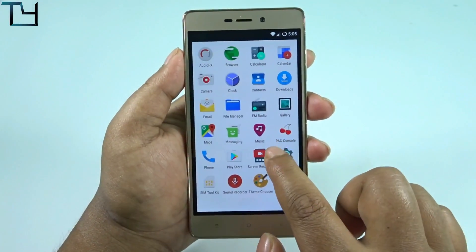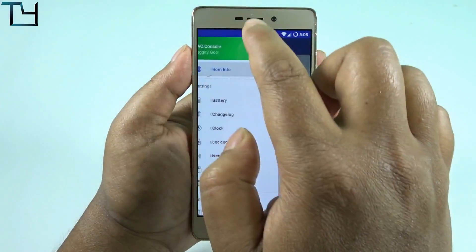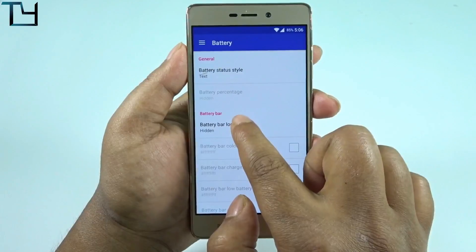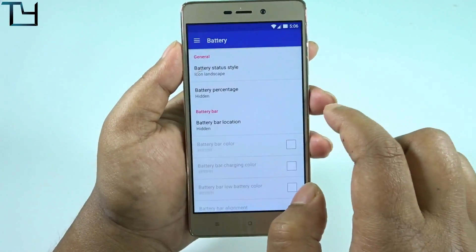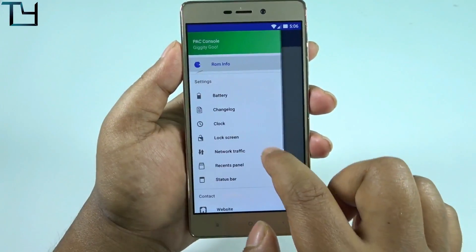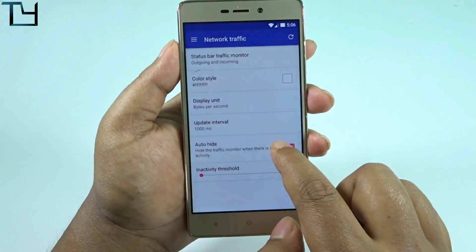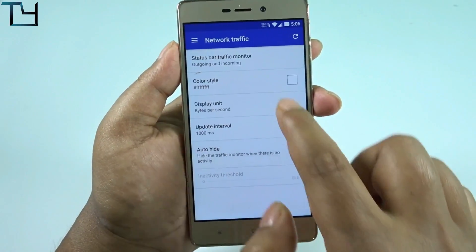Taking things apart, there is a PAC console which means you can do a lot of customizations from here. Battery status circle icon is supported. All these settings are located in a separate menu — not in the standard Settings app, but in a different dedicated app. Network traffic can be checked or unchecked — whatever you want.